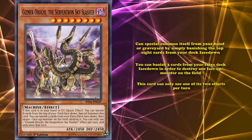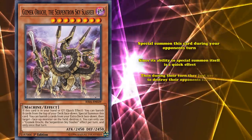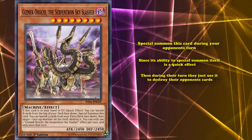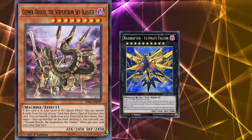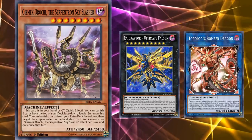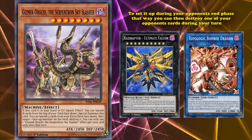What most decks do when they play this card is simply special summon it during your opponent's turn, since its ability to special summon itself is a quick effect. Then during their turn, they'll use it to destroy one of their opponent's cards. Because this card can special summon itself during your opponent's turn, it's incredibly versatile. You could use it to body block one attack, or to activate effects during your opponent's turn like Topologic Bomber Dragon, or just set it up during your opponent's end phase so you can destroy one of their cards as soon as your turn starts.